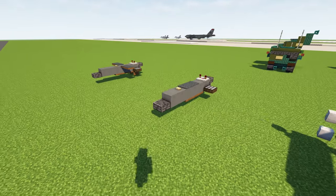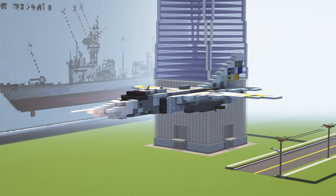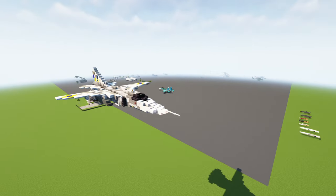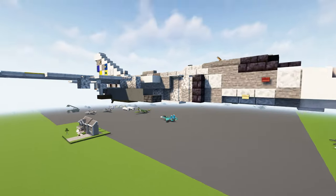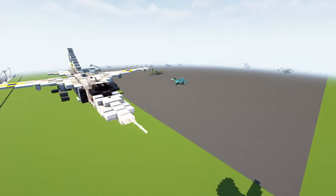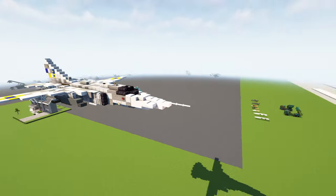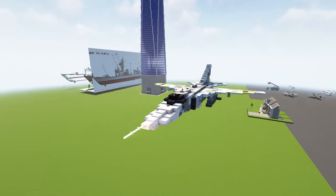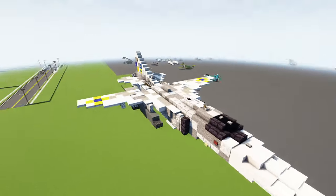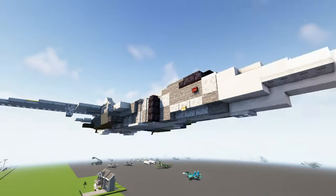Its launch platforms include the Tornado, the Eurofighter Typhoon, the Mirage 2000, Rafale, Gripen, and quite recently the Sukhoi Su-24. That's the bomber used by Ukraine, so I equipped it with some Storm Shadows here. It's recently been reported that they attacked targets in Crimea, like the submarine and the headquarters of the Russian Black Sea Fleet in Sevastopol. It's quite a powerful weapon.